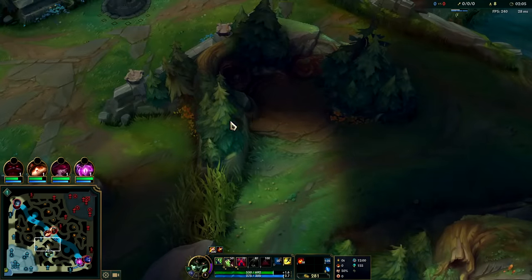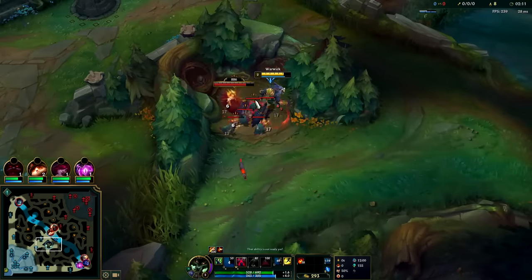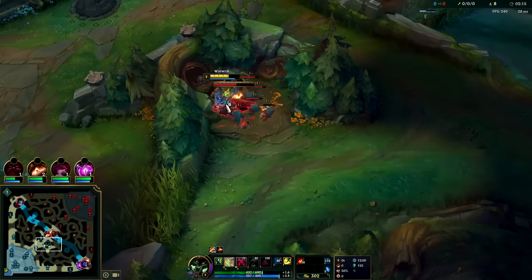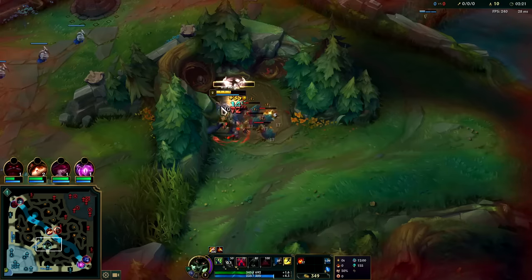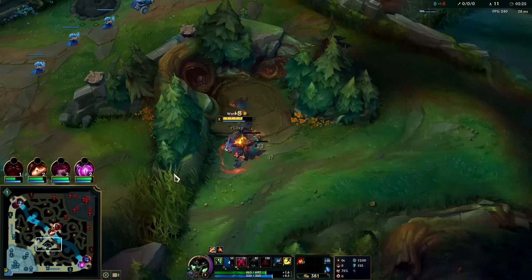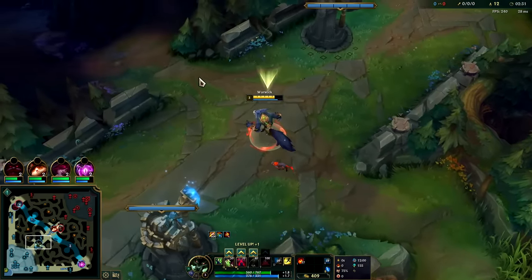Just make sure you have your red buff when you go for your raptors, that way you can clear it somewhat efficiently. Ultimately a Warwick clear is about the same full clear as a Kha'Zix — you should finish somewhere around 3:25. Most players won't expect this because they're used to Warwick clearing much slower. This sets you up for big scuttle fights, which Warwick will generally win. The way you gauge your three-camp clear time is when you're in mid lane around two minutes thirty — if you are, it's an okay timing.